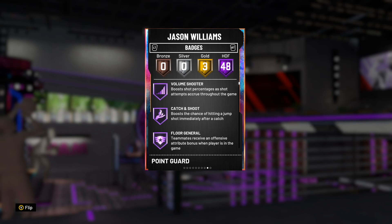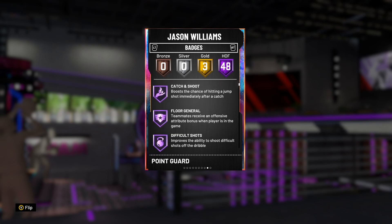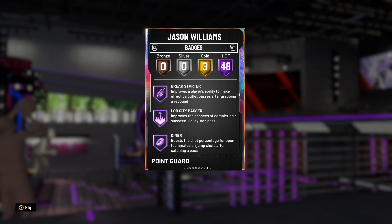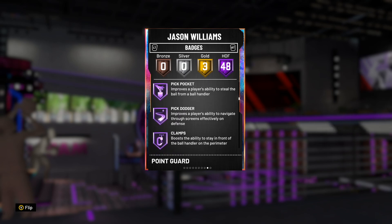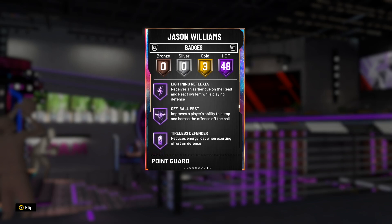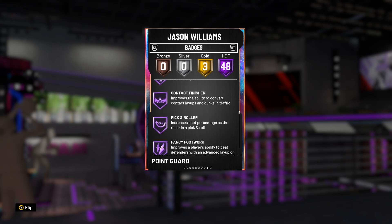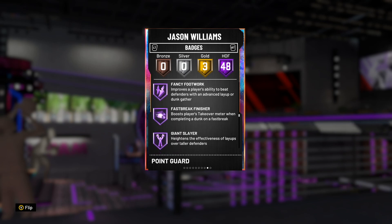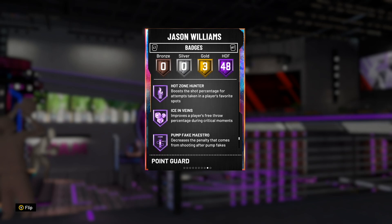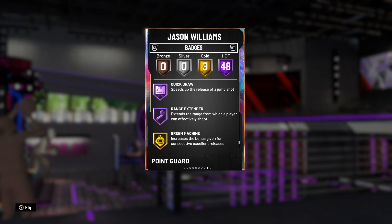He has 48 Hall of Fame badges and three gold. So basically in this video guys, I'm gonna go over his stats and badges. He has Hall of Fame: volume shooter, catch-and-shoot, floor general, difficult shots, acrobat, teardropper, relentless finisher, ankle breaker, flashy passer, break starter, blob city passer, dimer, pick pocket, pick dodger, clamps, tireless shooter, heart crusher, interceptor, lightning reflexes, off-ball pass, tireless defender, trapper, consistent finisher, contact finisher, pick-and-roller, fancy footwork, fast break finisher, giant slayer, pro touch, slithery finisher, bailout, downhill, handles for days, needle threader, pass fake, quick first step, space creator, stop and go, tight handles, unpluckable, clutch shooter, slippery off-ball, hot zone hunter, ice in veins, pump fake, quick draw, and range extender.